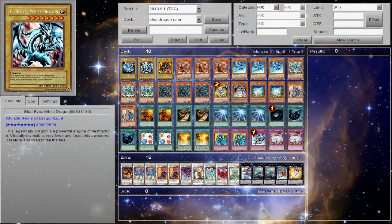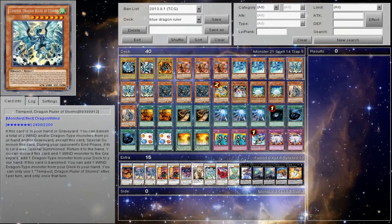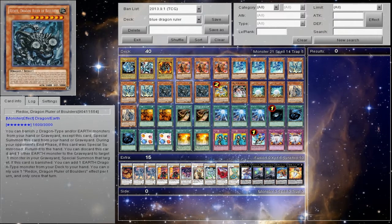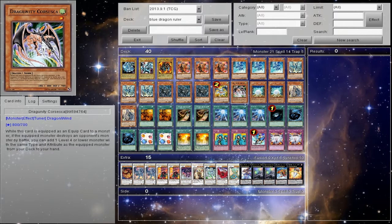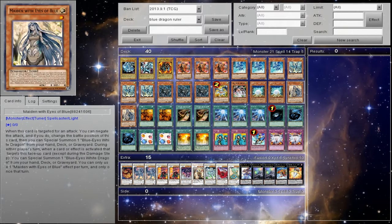Two Blue-Eyes White Dragons — three is dead. One Flamewell Guard, three Blaster, three Tidal, three Tempest, three Redox. And before anyone says anything about Dragon Rulers, it was requested. One DeBreeze, one Dragoony Korska, two White Stone of Legend, two Maiden of the Blue-Eyes.